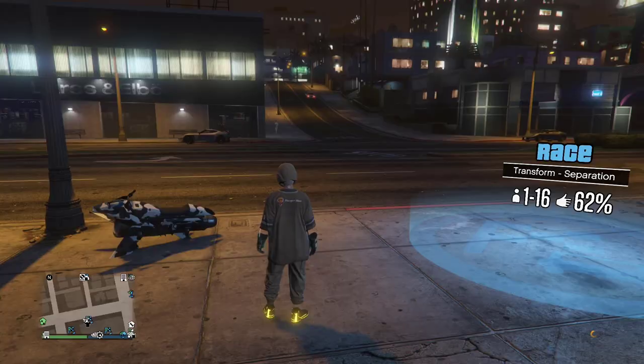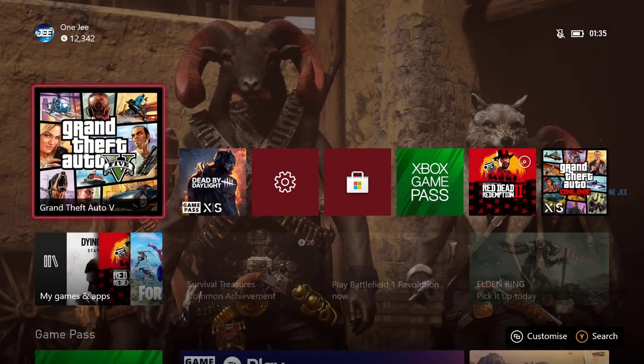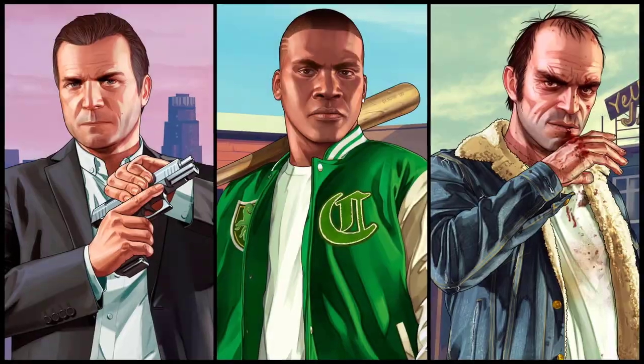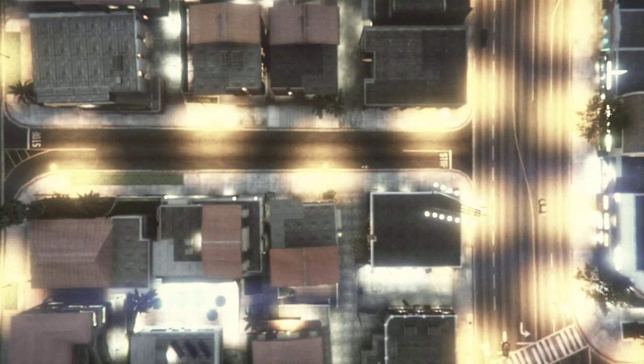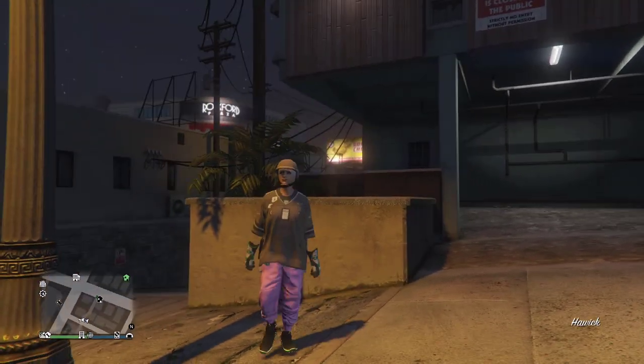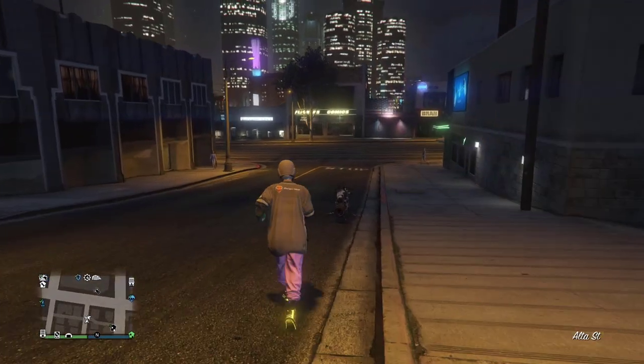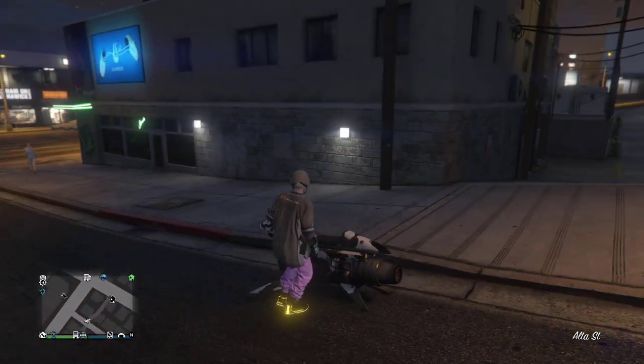As you can see I'm getting the orange loading screen. If you've done everything correctly you will get kicked out like this. When you load back in you will be wearing the pink juggers. I'll be right back as soon as I load in. Alright guys, as you can see we are joining back. If you've done everything correctly you will be spawning with pink juggers — there you go. That's how you do it.